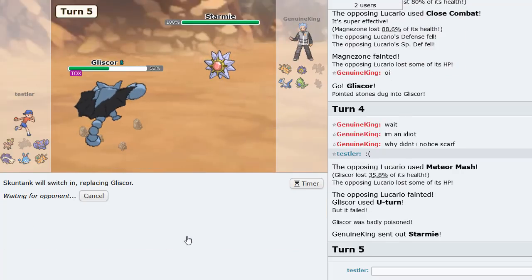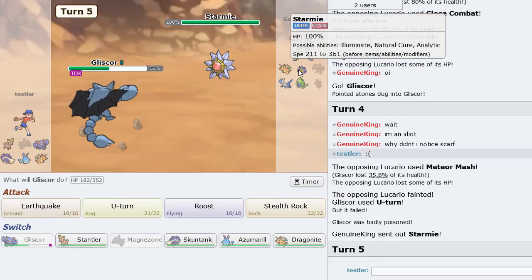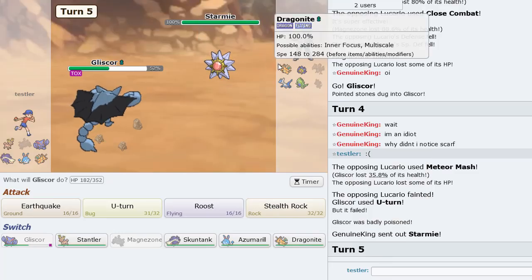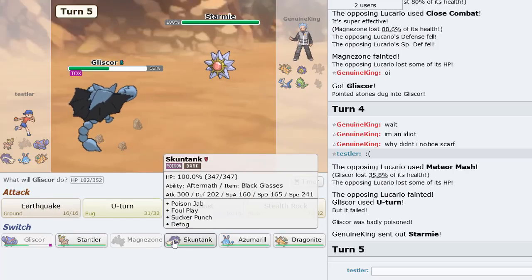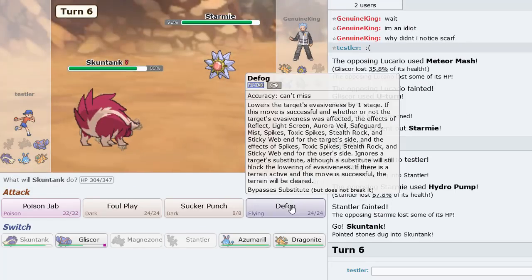I think it goes hard into Skuntank. I don't know if Stantler can really do much here — I'd want a Defog though if I could. I think I have to sack Stantler here — I don't want to go hard Skuntank on a Hydro Pump, that would be kind of bad. Let's go Stantler and then Skuntank — Defog here should be the play because I know I live a Hydro Pump.